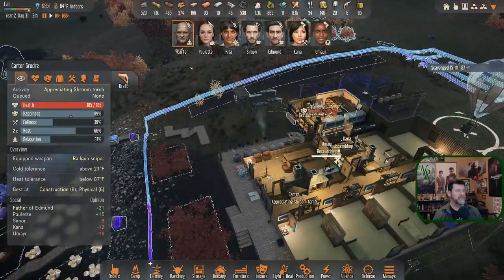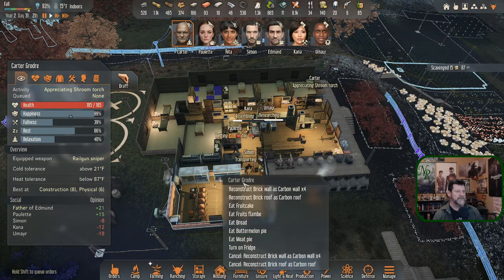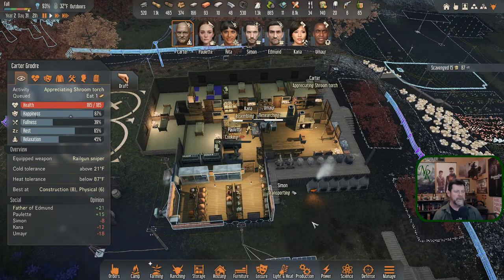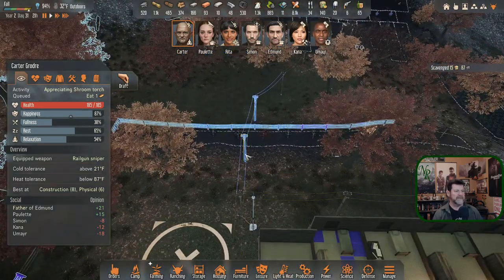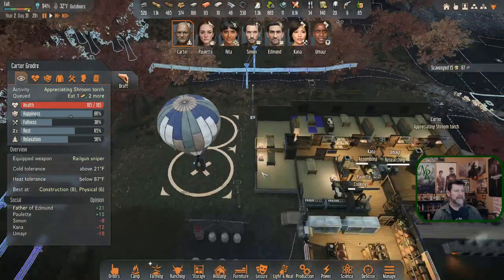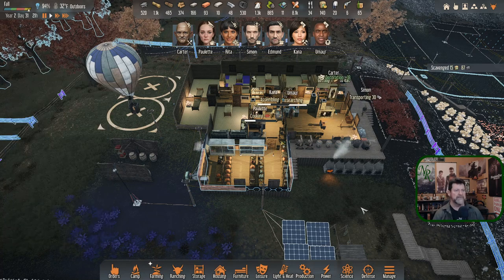Carter is appreciating a shroom — kind of done for the night. When you're done, eat some bread. By then it'll be time to go to bed. Stick this in the queue just in case — you still have an hour. Bring some wood over there: two or three taps and you'll have it done.